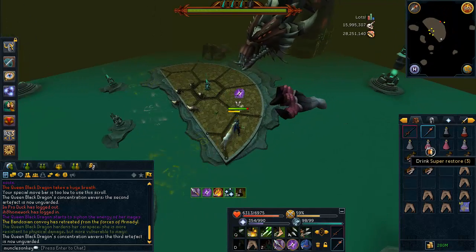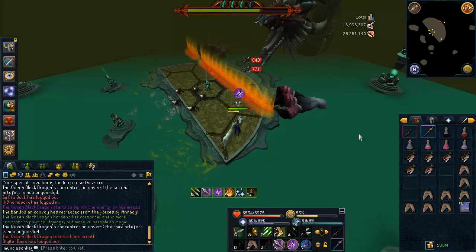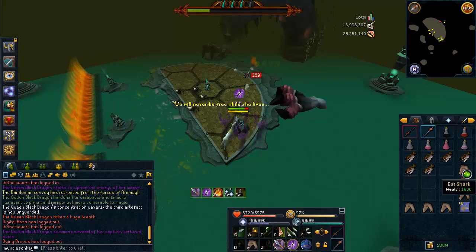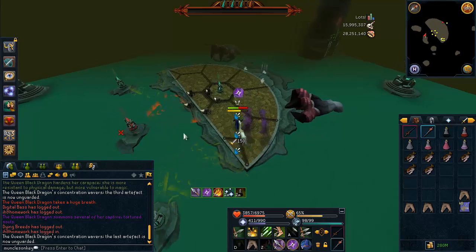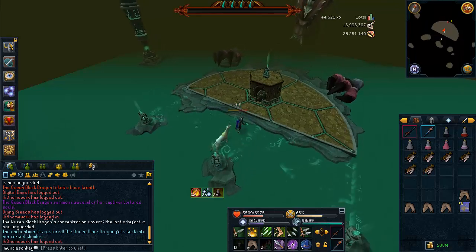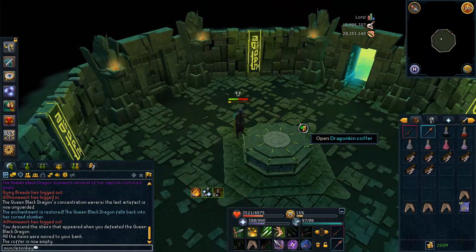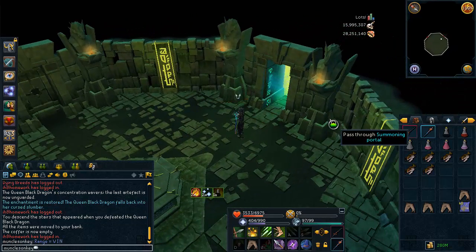The range kill was a bit faster. The melee kill was 3 minutes and 5 seconds, and the range kill was 2 minutes and 50 seconds. That doesn't mean you're going to get those times every single time — sometimes melee might even be faster. It really depends on how the QBD behaves, if you get green phased, blue phased, or hit with a lot of fire. But in this situation it worked out that range was 15 seconds faster. If you have a set of Ascension Crossbows or you're thinking about buying them, I would recommend them. I absolutely loved using them myself and they were a great purchase.